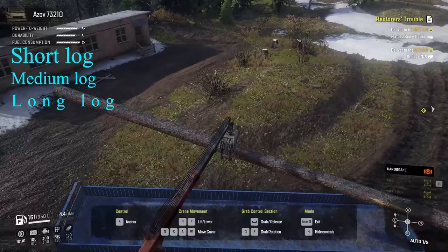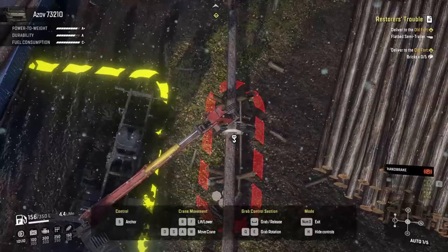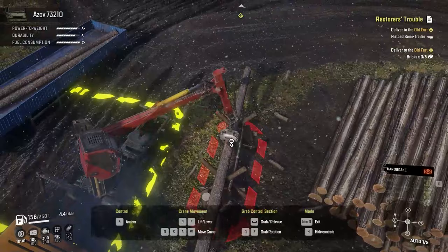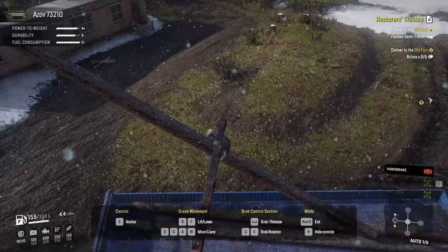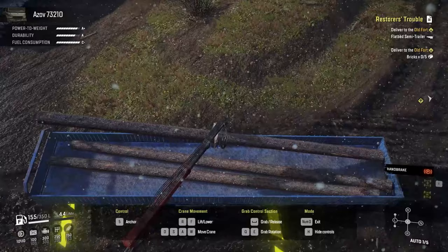The reason I'm using this trailer is it's big enough to put long logs on it, so you can have short, medium, or long logs on one trailer. For loading long logs, make sure to put them underneath the other logs — they'll go underneath the medium and short logs. I recommend not mixing long logs with short and medium logs while driving, as they'll jump around and you might drop some.